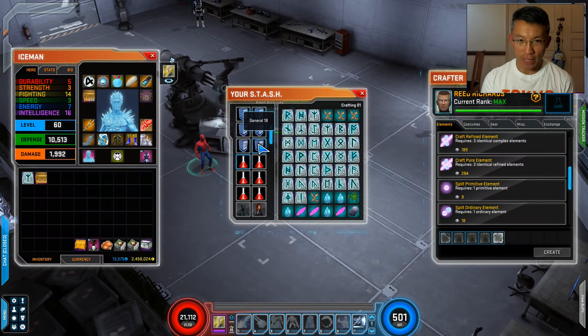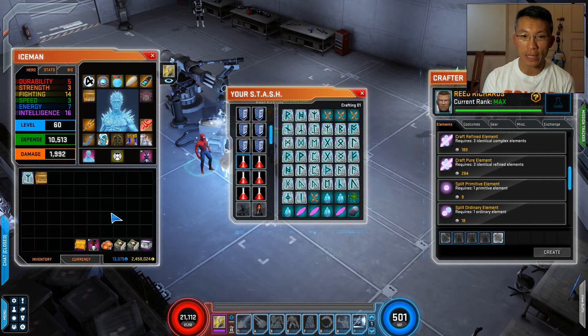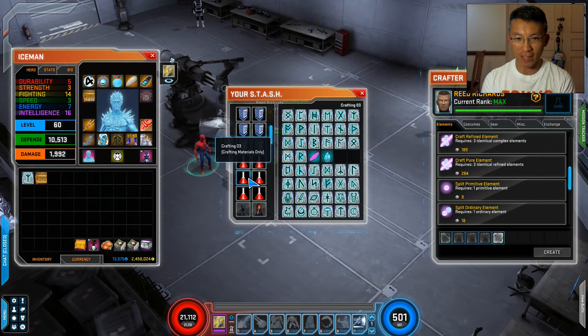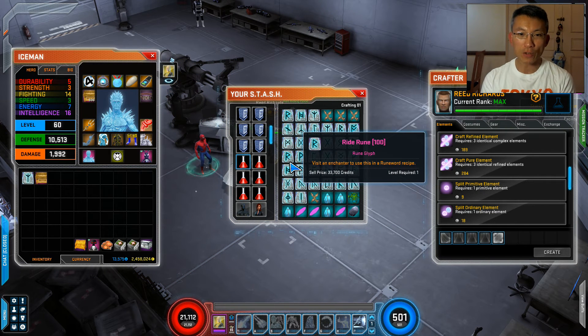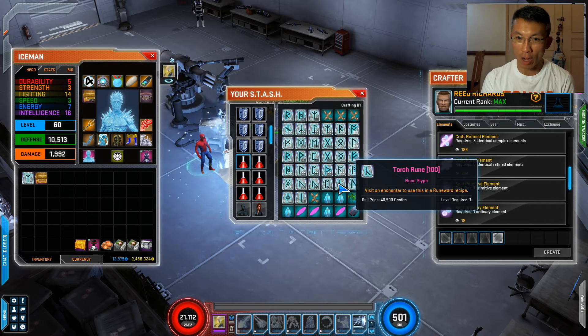Anything that has a credit value can be donated to a vendor. For instance, runes are 337 credits each, which is quite nice. Those runes you don't need — like if you have a stack of 100 — you can donate for around 33,000 to 40,000 XP. So runes you have extra of are very useful to donate.